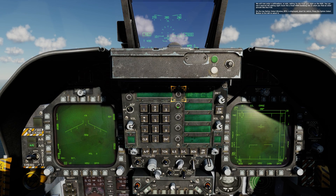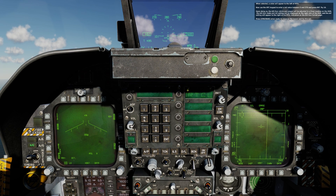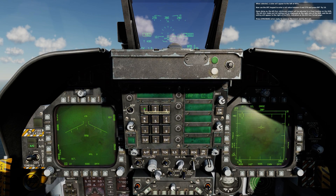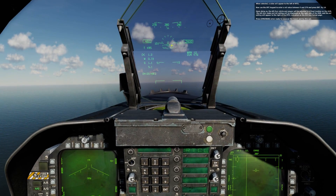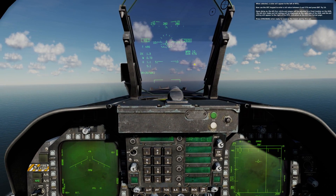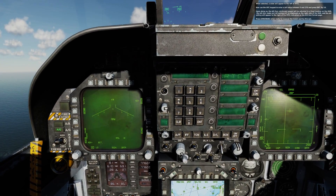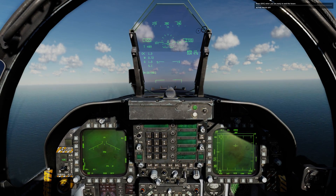We will now enter a milliradians, or mils, setting for the fixed gun sight on the HUD. You can use a manual mil setting sight much like a fixed World War II bombing sight. On the top option select window, RTCL is displayed — short for reticle. Press the option select button to the left to select it; when selected, a colon will appear to the left of RTCL. Use the UFC keypad to enter a mil value between 0 and 270 and press Enter — try 10. The A-G gun reticle and PIPR will be adjusted to a fixed location on the HUD, the mode and mil setting displayed on the right side. Press Spacebar when ready to unpause and try this out, or press Escape when ready to end the lesson.